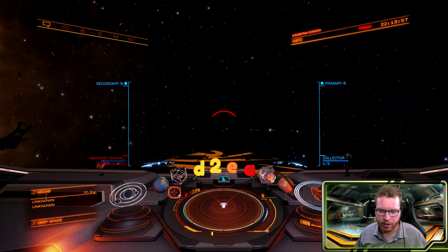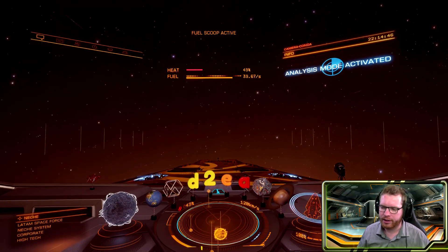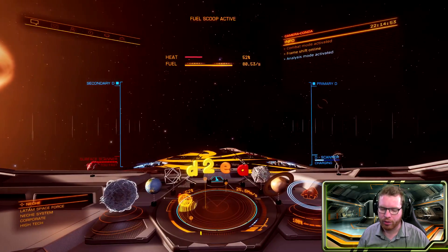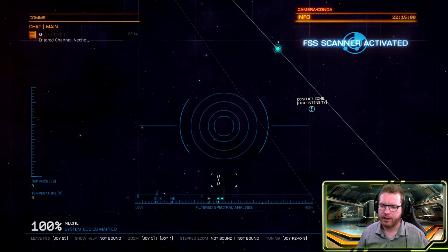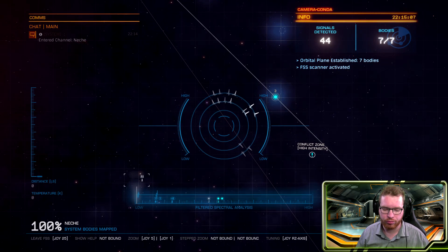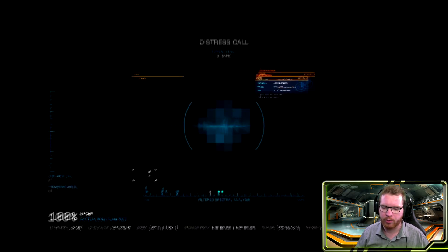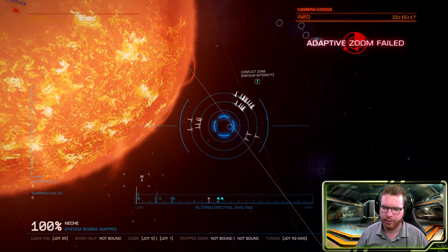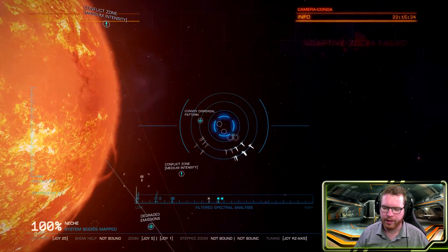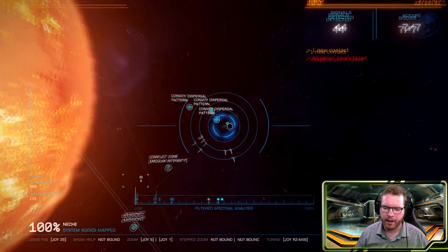I found a system — an independent system in Boom with 8.5 million people. So let's head over there and see if we can find ourselves some high grades. As soon as we are in system, make sure your HUD is set to analysis mode. We are going to find our discovery scanner, which is now a default module on all ships, and we are going to honk the system. We can now open up the new FSS view and we can see 44 signals detected. You could move the tune all the way down and begin looking for signal sources — but going through 44 of these is going to be really time consuming. Luckily, there is a better way.